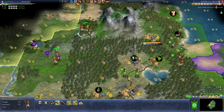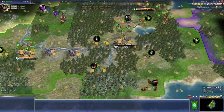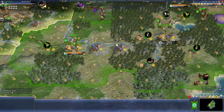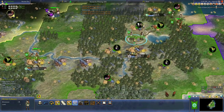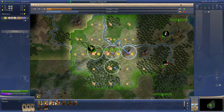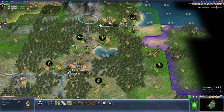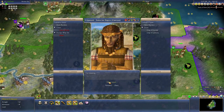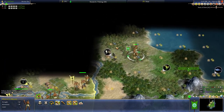I think we've got to go Pottery first to get granaries. Maybe our commerce will be good. Let's go explore — scouting is very important in a situation like this. Let's get a library up and running — since we're not doing it in the capital, maybe we just do it here then. Grow to size 4, work a mine and two scientists. He's got ivory — that's spooky.